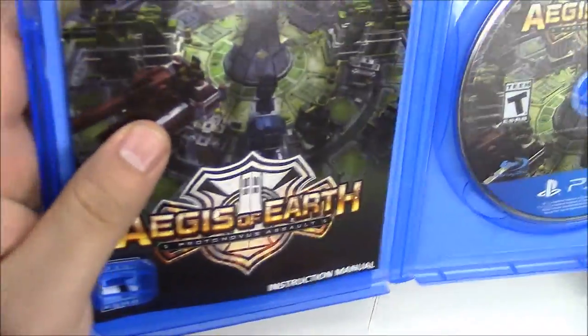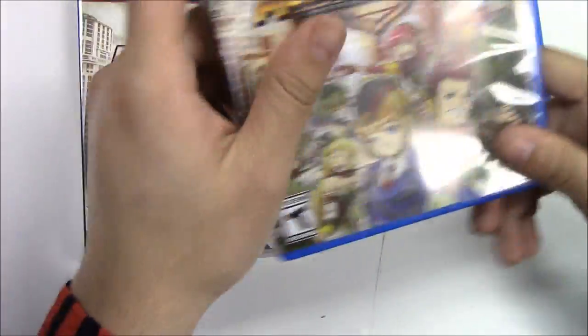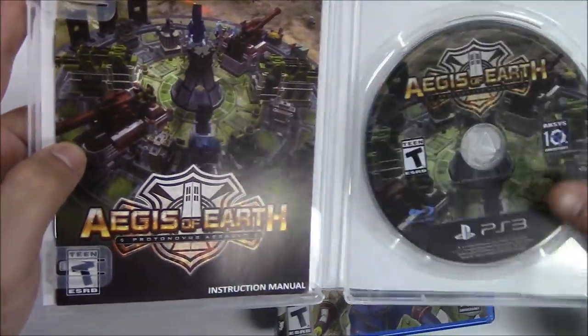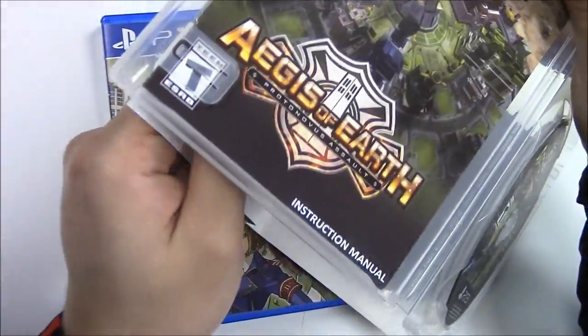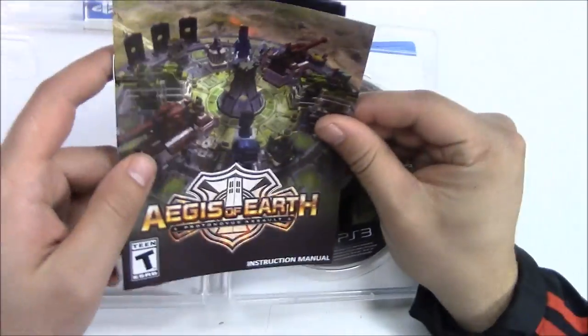Let's slide that back in and get a quick zoom in of the game disc. Moving on to the PlayStation 3 — we have the game on the right, the manual on the left, and behind the front cover art seems to be blank. Let's open up the manual and see if there are any differences.